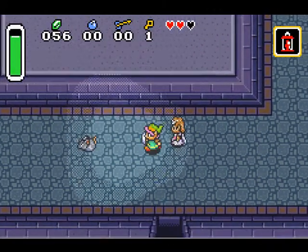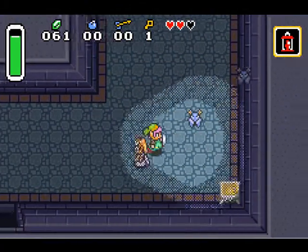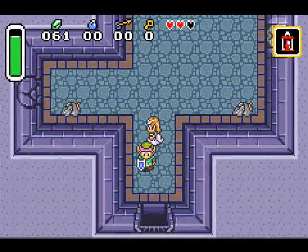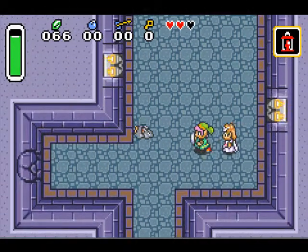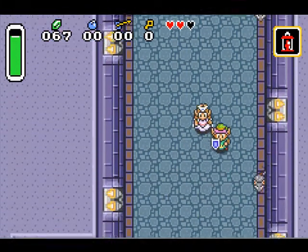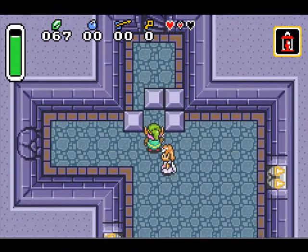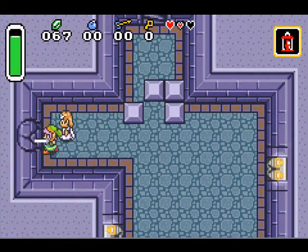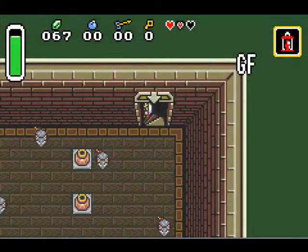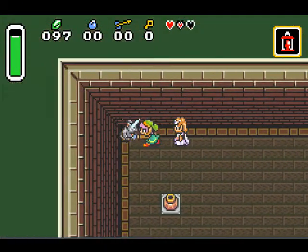Get back here, you stupid mouse. I'm awfully reckless in this game. Something stopped at the door. We'll be back here later — these cracks are bombable. I'm standing on your face and start slashing immediately so you don't get hit. I'm getting pretty lucky with the right moves.